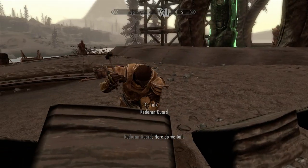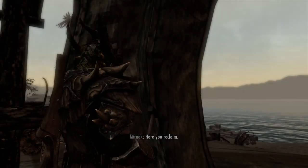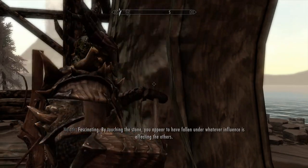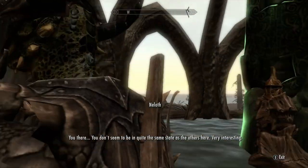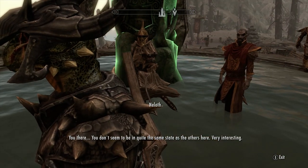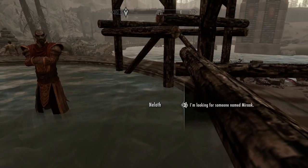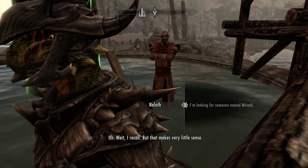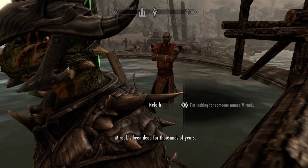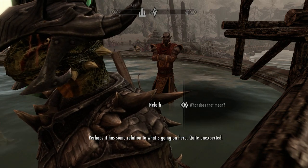Here do we toil. Why are they chanting? Why are they hammering rocks? Activate the earth stone! I got this. What the fuck? Touching the stone - you are here to have pollen under whatever influence is affecting the others. You don't seem to be in quite the same state as the others here. Very interesting. May I ask what it is you're doing? That makes very little sense. You have been dead for thousands of years. I'm afraid I can't give you any answers, but there are ruins of an ancient temple of Miraak toward the center of the island. If I were you, I'd look there.